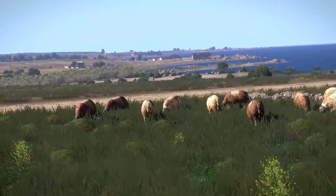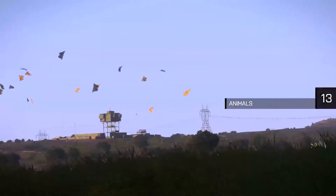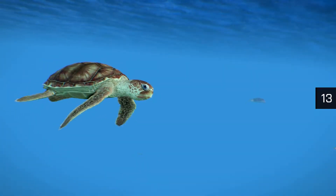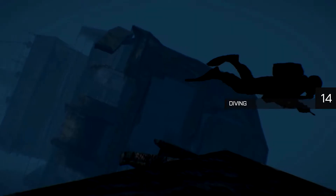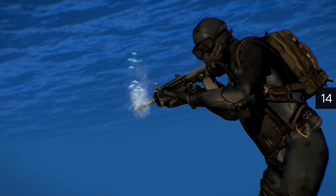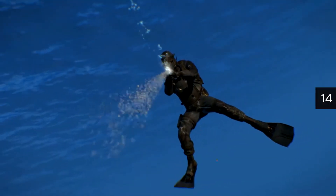Watch out for the different kinds of wildlife on Altis and Stratis, ranging from goats to grass snakes, bunnies to butterflies, and even sharks and sea turtles in the surrounding waters. Speaking of water, Arma 3 is the first installment in our series to feature diving. Aside from using the SDV to move around faster, you also have access to a rifle — based off an existing prototype that fires special super-cavitating ammunition, underwater combat is a reality in Arma 3. Just watch out for its limited range.